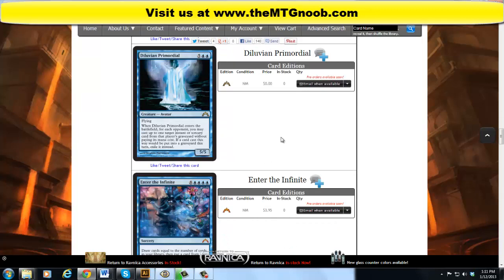Then we have another avatar — I guess this is going to be some sort of cycle of avatars. Diluvian Primordial costs 7, just like the other one, so I'm assuming they all cost 7. It's 5 and 2 blue for a rare.